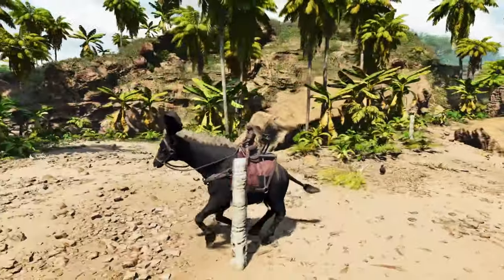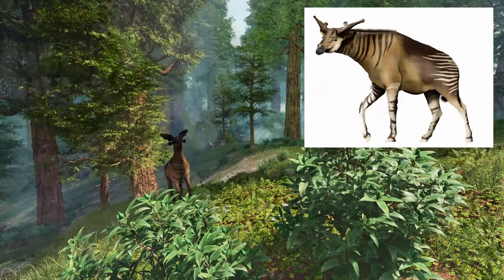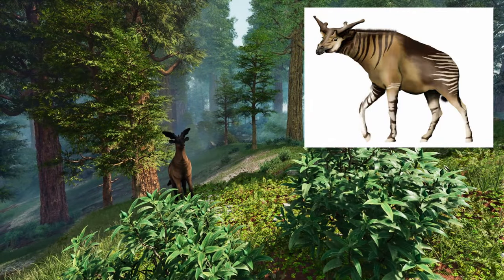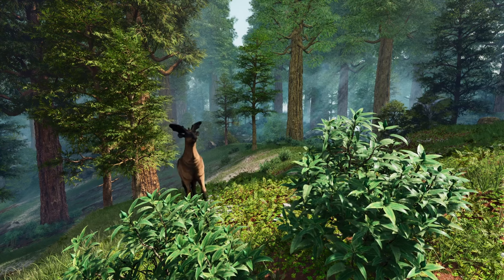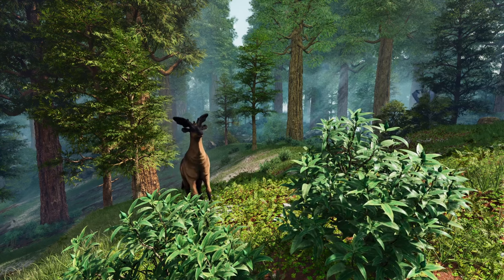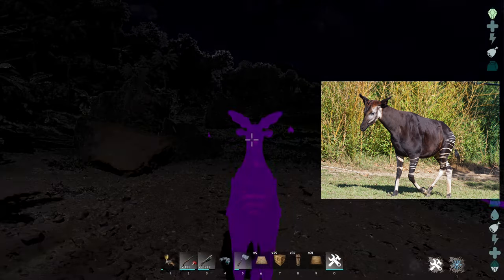It was named after the Hindu god Shiva, and the name means Shiva's beast. The Seetheretherium was an unusual creature, looking like a cross between a deer, an ox and a giraffe, with a moose-like build consisting of a bulky body and thin legs. Although related to giraffes, it is thought to have looked more like another modern-day family member — the Okapi.